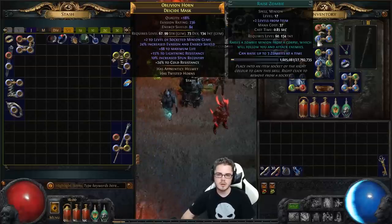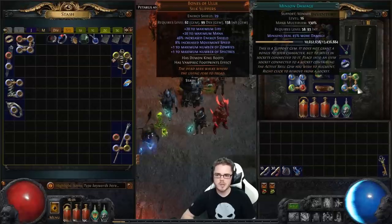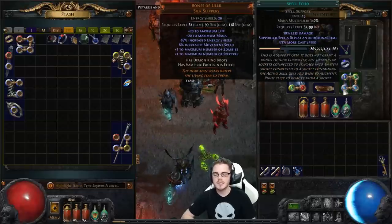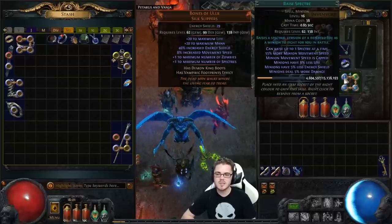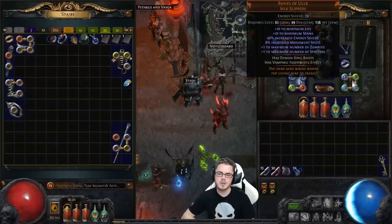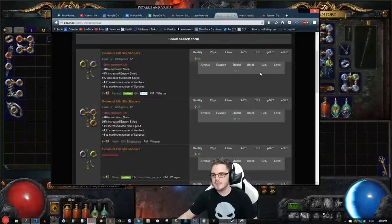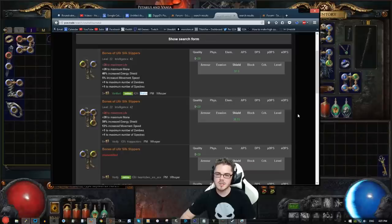Tanky zombies allow you to more freely summon your SRS and get those out without dying. The third thing is your Spectre setup. This is Raised Spectre with Chain, Minion Damage, and Spell Echo — the setup used for Stygene Revenants. If you're using a different spectre like fireballs you'd use GMP instead, and for Evangelists you'd use a different setup again. The item that is very ideal when making the swap is Bones of Allure. Unfortunately, minion setups have become very popular in 2.0, and SRS Hybrid Minion Summoners and minions in general — especially with the strength of Stygene Revenants — are very popular right now.